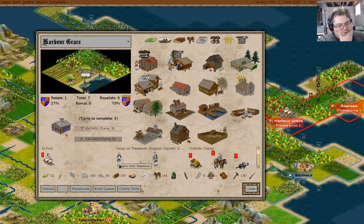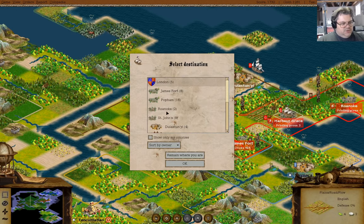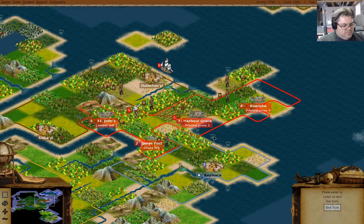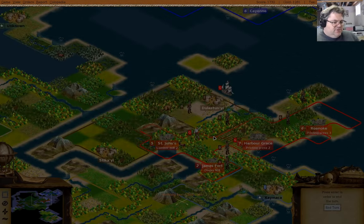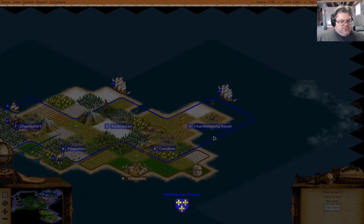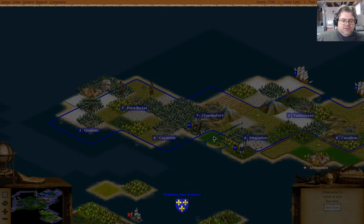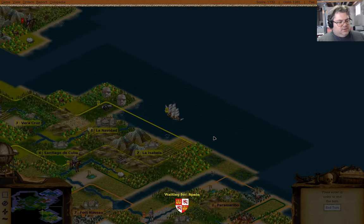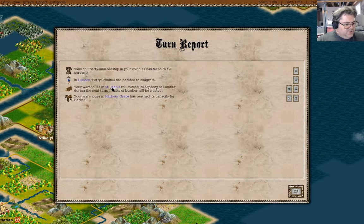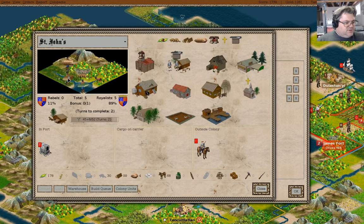I think it would be a good idea to make liberty bells over here. Do I want to just grab another elder statesman, or spread them around? Probably spread around. Unload, and then you can also go to London. Next turn I can adjust the operations there, and I should grab a blacksmith if I've got one.